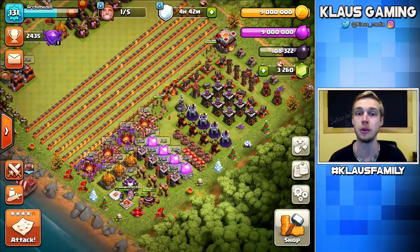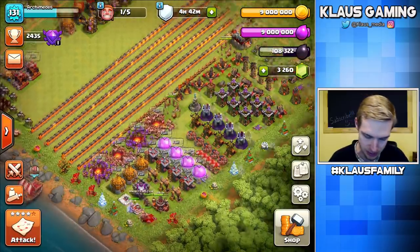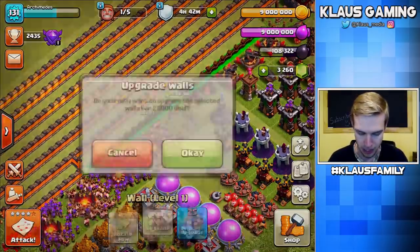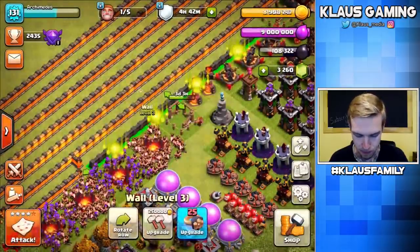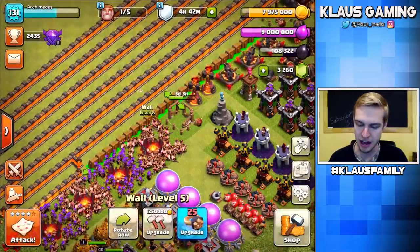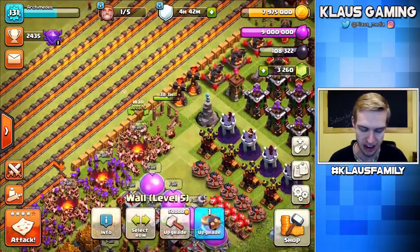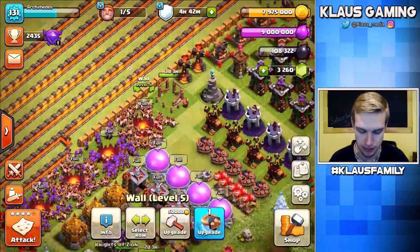First things first, before we go out and do any raiding, we need to spend a little bit of loot. Let's notch all 25 of the new walls and upgrade them a few times: 25,000 gold for level 2, 125,000 for level 3, 250,000 for level 4, 625,000 for level 5. Now we have level 5 walls — they actually kind of match the level 11 walls. They look good, but of course, we want to keep going.